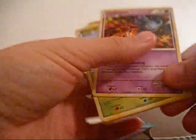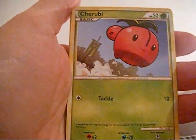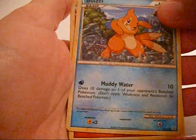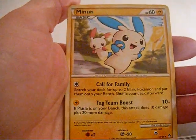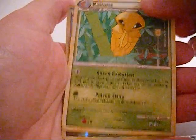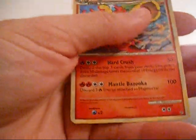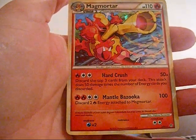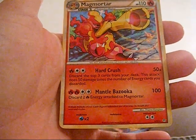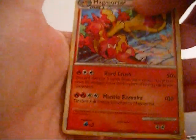Just trying to get through this quick before the battery dies. First we got Mr. Mime, Cherubi, Larvitar, Larvitar, Bonsly, Riolu, Minum, Pupitar, Kakuna, reverse holo Plus Power. And for the rare — ooh, nice. I think this is my second one — Magmortar! Nice holo, I'll take another one. If I do have two and you want to trade, just hit me up in the comments and I'll see if we can work something out.